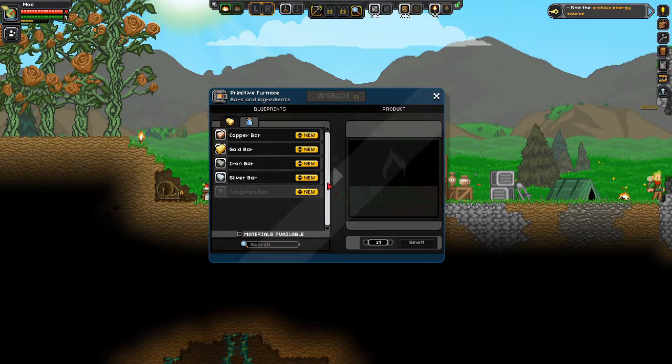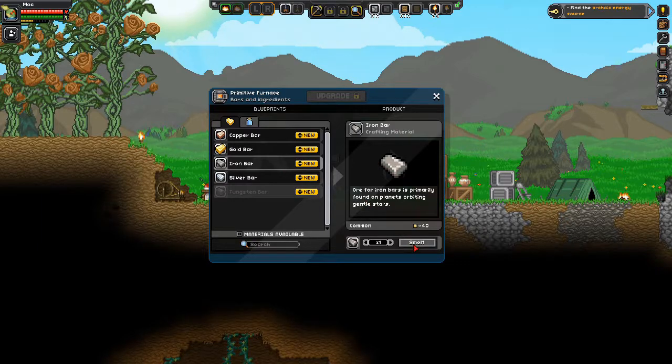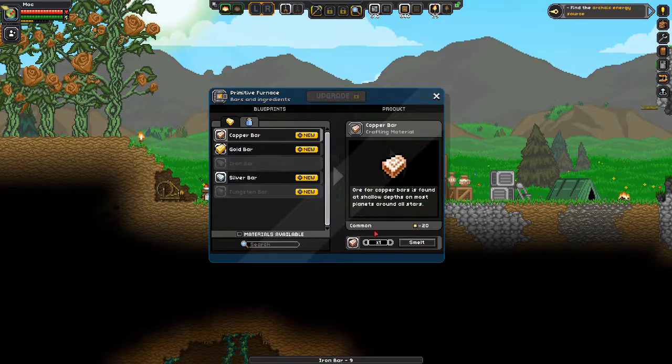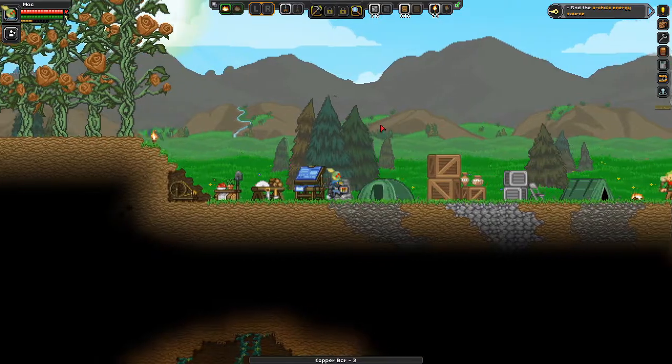Let's see if we can smelt up some copper bars — it's a two-for-one ratio, so we don't have quite enough copper. Let's go smelt all the iron here real quick. Oh, that's fast, I thought it'd take a lot longer than that. We need four for what we were trying to make for our home. We are just one short on copper.